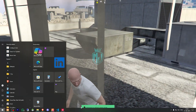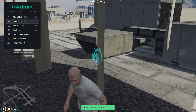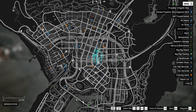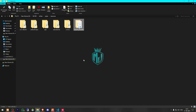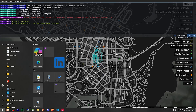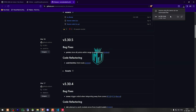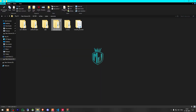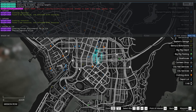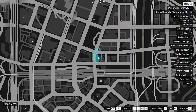We don't have the MLO so let's try the region one. We don't get the blip, let me just check the script first. We got an error for OX Lib, so let me just install that. Now our script is working — make sure to download its dependencies.